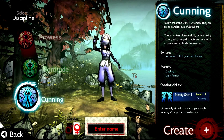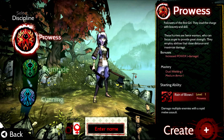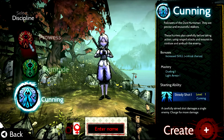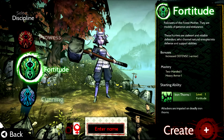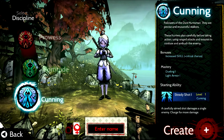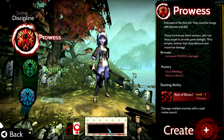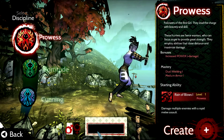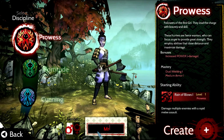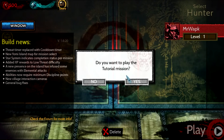We get to pick either Prowess, Fortitude, or Cunning. Prowess is more like a Strength Berserker type fighter, Fortitude is more of a Tank Defense type fighter, and Cunning is more Critical Hit, like Special Attack — ninja type thing. Sounds pretty awesome. I'm gonna pick Prowess because I like charging in, just hitting a whole bunch of monsters in the head with swords and stuff. He looks pretty awesome with his dual axes, so I'm gonna pick Prowess.